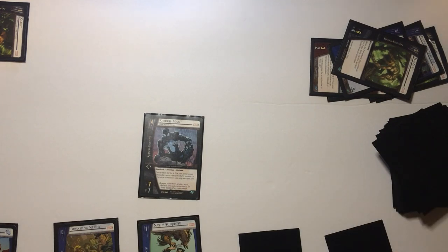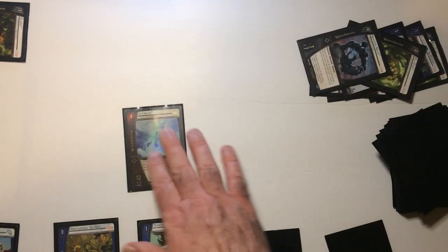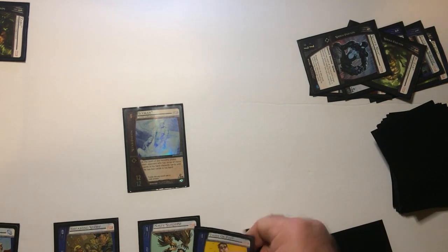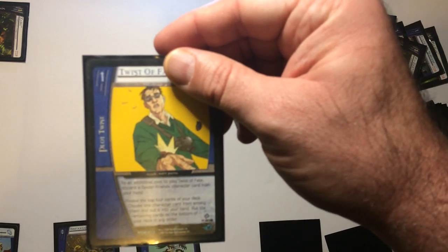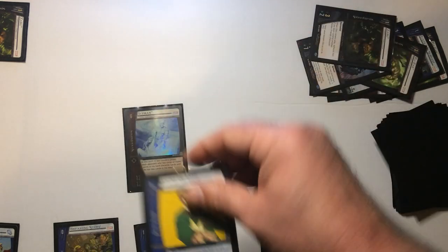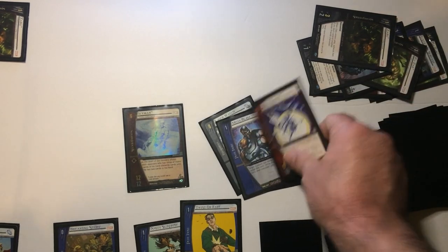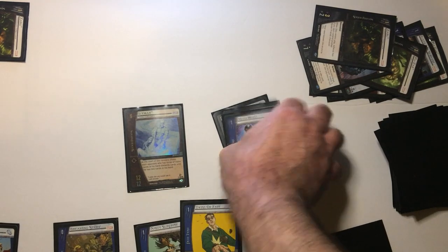Cover, draw two. Drop now Pathetic Attempt, six-drop — do a bunch of things if mage is going to be a six-drop, draw two. Twist the Fate down — play Twist the Fate, discard this guy. Search the top three — oh, top four cards. White Tiger, let's go bottom — could be worse.